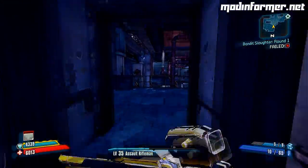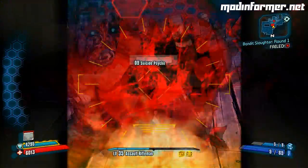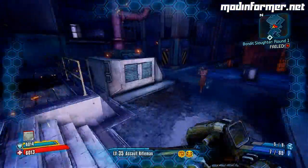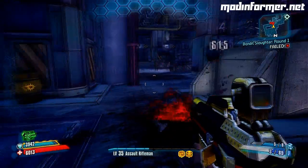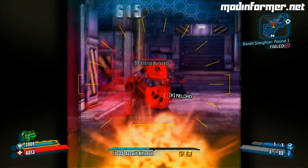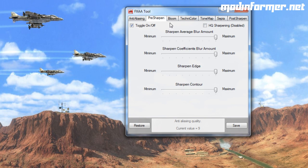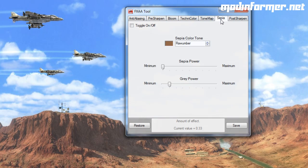It takes a sort of flat haze off the top of Borderlands and it just seems more clear. Personally, I love this — I've grown accustomed to it and I prefer playing with it. The effects are adjustable, so maybe you want to tone down the saturation or even add a sort of sepia tone to the game. You can do all that from within the adjustment application. It's a pretty surprising find and I wouldn't be surprised if it works with other games as well.